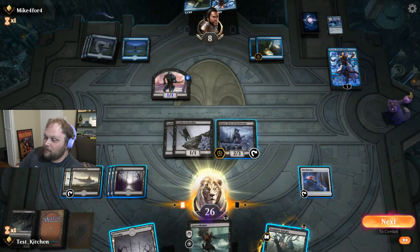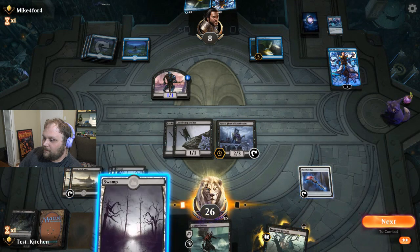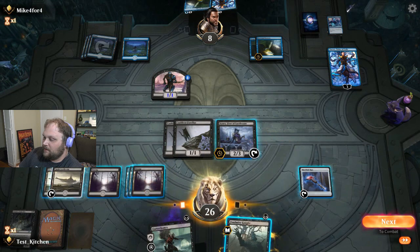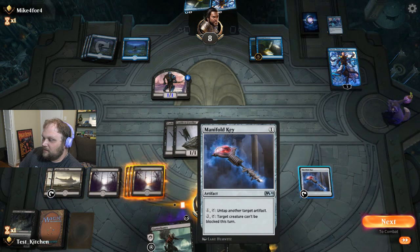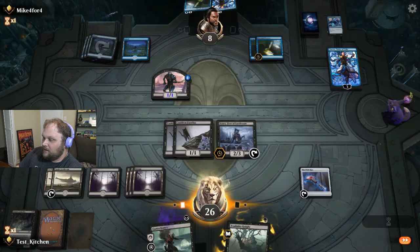We got a Swamp. Let's play the Swamp - we have 6 mana. I need 4 for that. Is it worth it? I think it probably is. Alright, so Manifold Key, the Ayara. Everybody clap your hands.